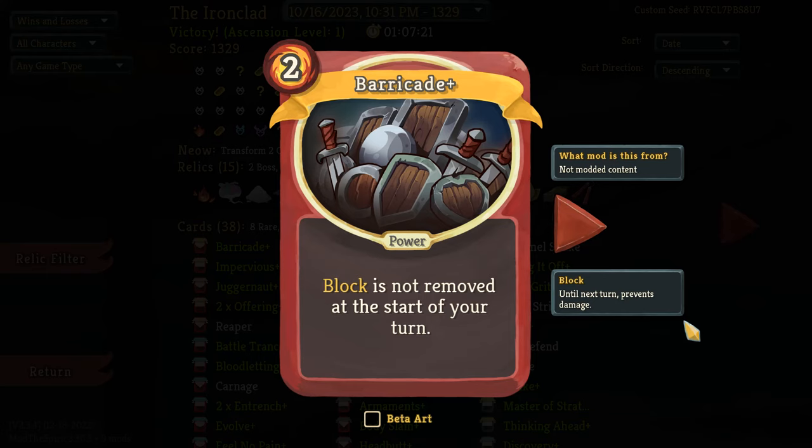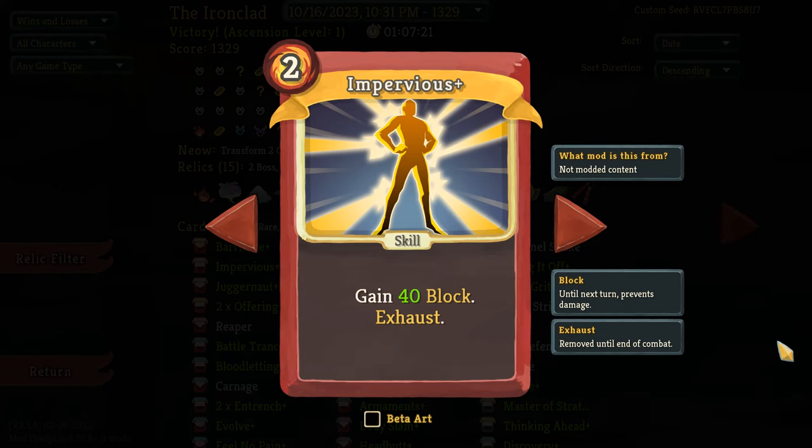First and foremost, obviously, is Barricade. This is going to make it very simple to get this achievement by allowing you to keep your extra block banked at the end of each turn, and this is key to building all the way up to 999 block. Impervious is a great card for gaining excess block once you already have Barricade in play. One of the problems with Barricade is that you often have a hard time getting enough block to keep excess block in the first place. If you're struggling to block while your enemies are attacking you, you're not gaining any extra block on the turns that they aren't attacking you. So Impervious is just a big jolt of block that is really nice for any deck that aims to block by a lot.